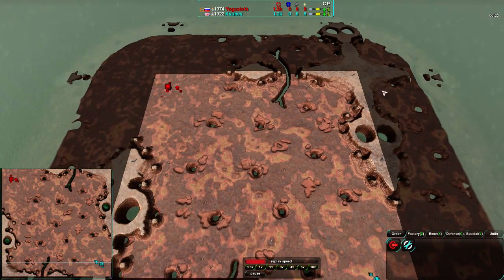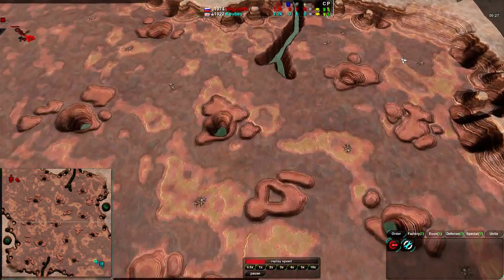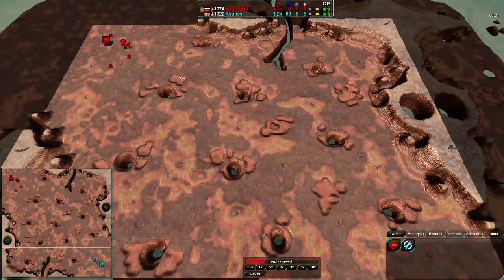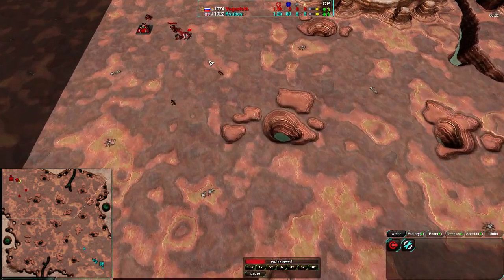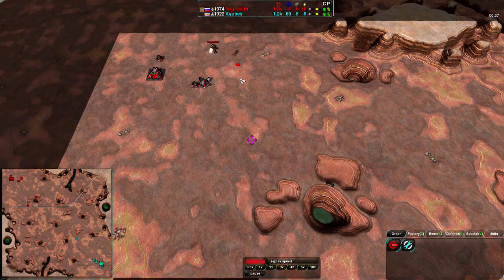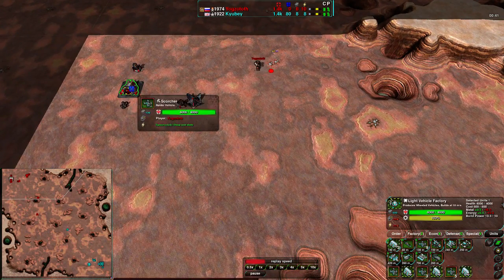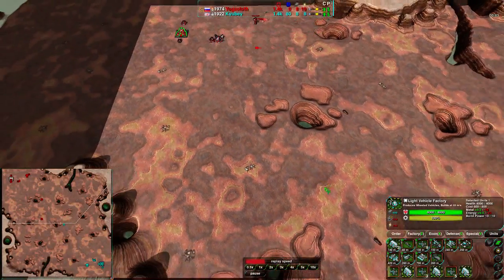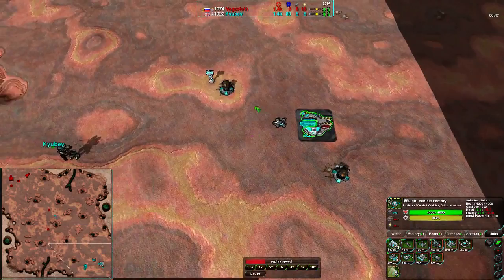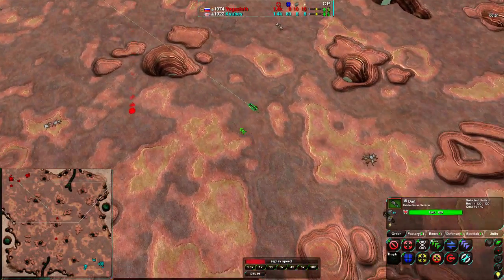Both players try to do that, as well as trying to take the center. But the northeast and southwest are really good for the resources and also fairly safe. Not totally safe, but if you can hold them it's pretty hard to dislodge — they are at a corner. Yoggzath continuing to expand forward along the south side, with some Masons coming after these Scorchers, going for moderate harass. Kyubey on the other hand going for just light scouting. One dart meets up and does not take any damage.